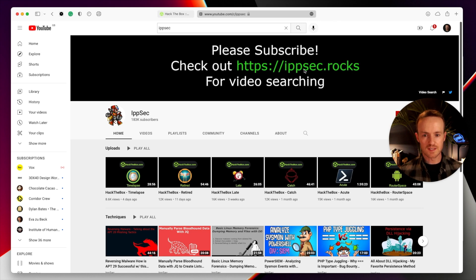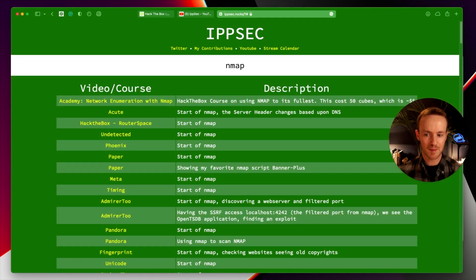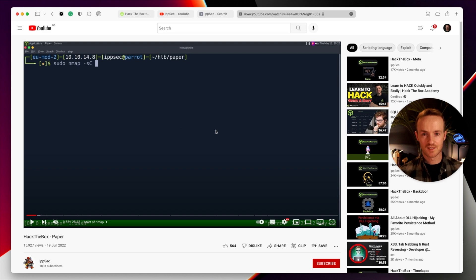Something else that's very useful is ipsec.rocks — ipsec's search engine for his videos. He puts all the timestamps in his videos and you can come in here and search for things. If we type 'nmap', you can see all of the video names on the left with the start of his nmap scan. So there's really no excuses not to crack a lot of these boxes — we're very lucky to have our hands held by people like ipsec.